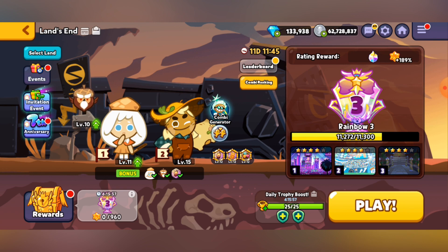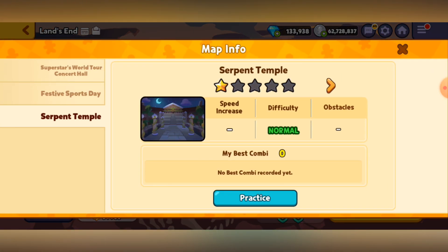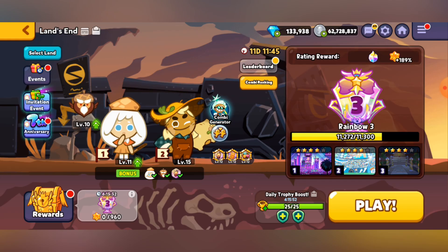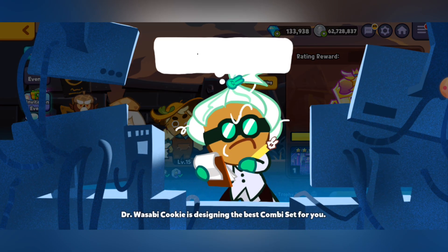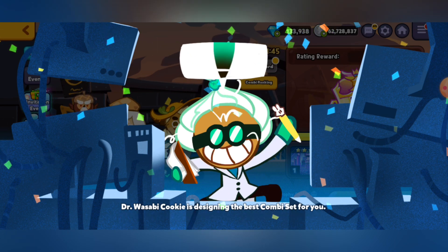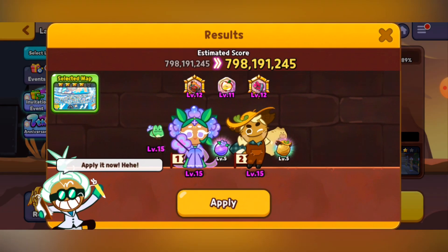And also the cookie combi. I'm going to be running 1-star and 4-star like I mentioned. However, considering it's a new level, I can't generate a combi for this — I'm just kind of stumped. So what I'm going to do is generate a combi for one of the other levels and we'll see how far we can get.